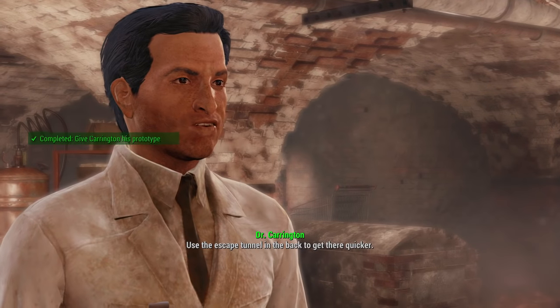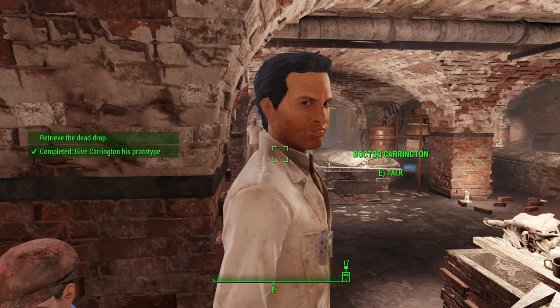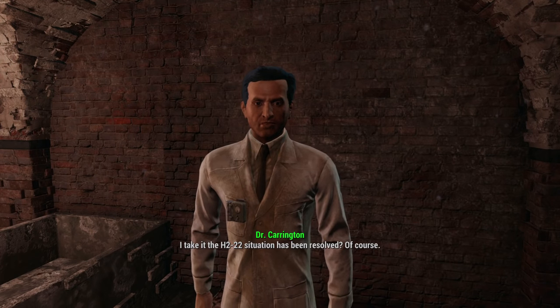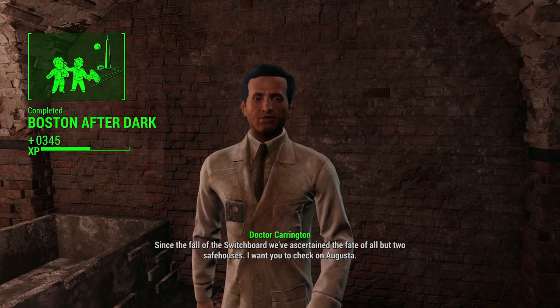Once you talk to Dr. Carrington, he'll give you the quest Boston After Dark. This will require some more errand running — you're going to save a synth and escort him to a safe house. It doesn't take that terribly long, but a lot of this is errand running, just so you know in advance.